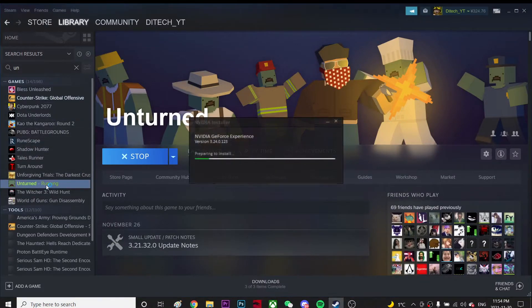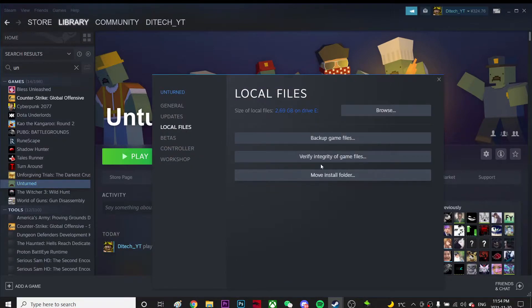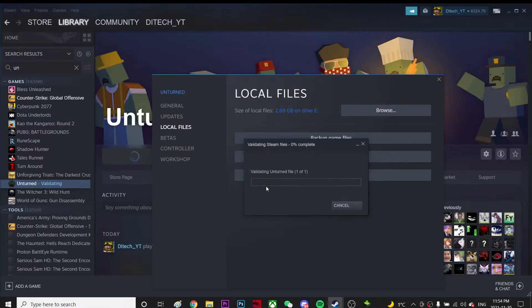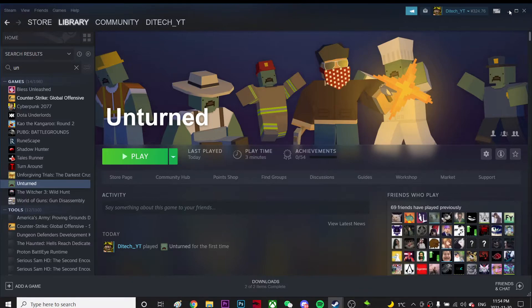Make sure your GPU is up to date. Then right-click on the game, go to Properties, go to Local Files, and click 'Verify Integrity of Game Files.' What it does is, if you have any corrupted files in the game, it'll automatically fix them for you. I'm just going to cancel it for now and go back to the desktop.